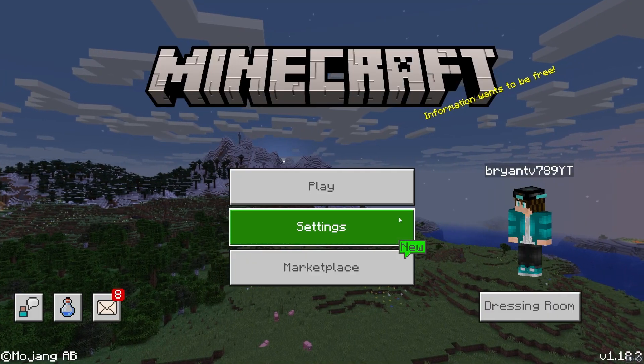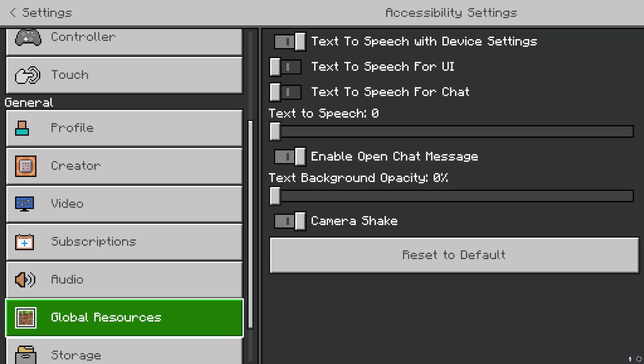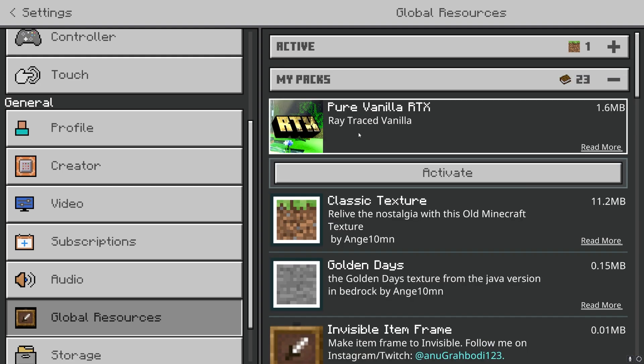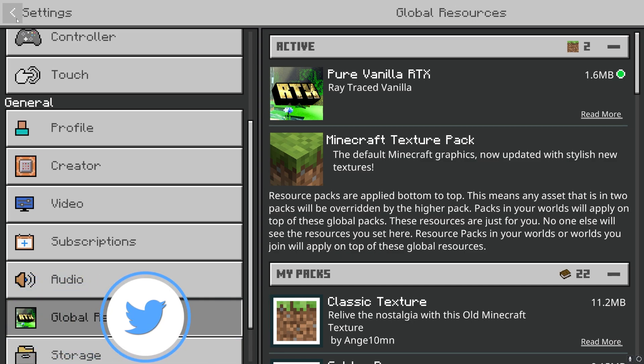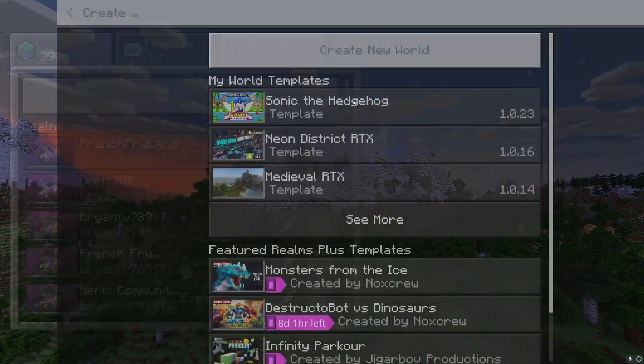Next, click on Settings and scroll down to where it says Global Resources and press on it. Go to 'My Packs' and activate Pure Vanilla RTX — the pack we just downloaded. Make sure it is active in Global Resources, then exit out and your pack should be active.